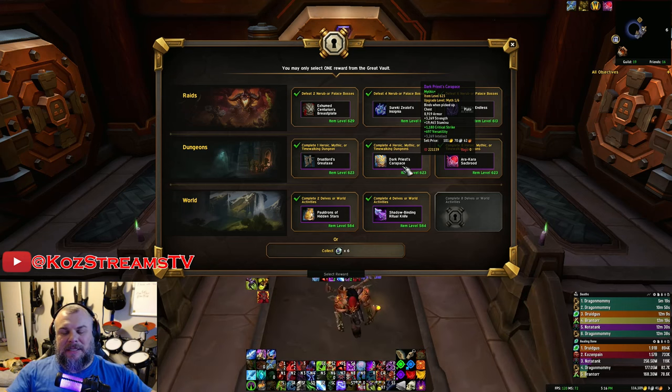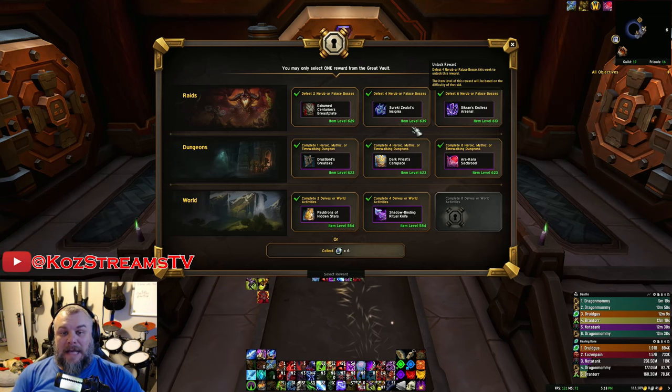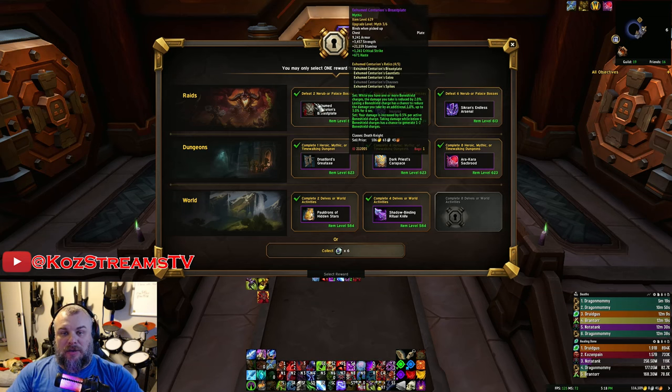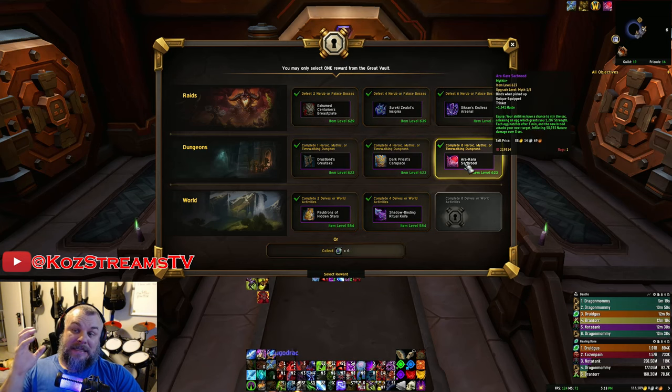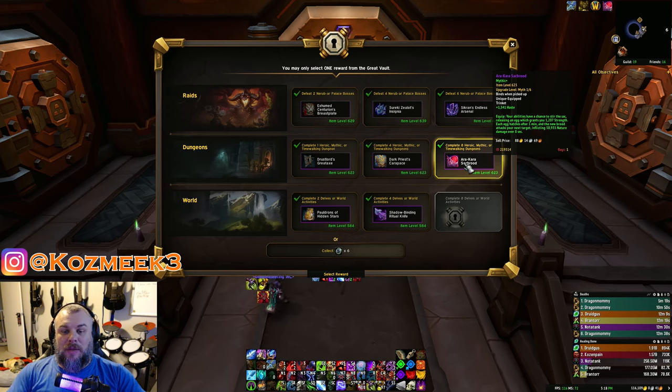From our mythic dungeon slots we have a two-handed axe, another chest piece with great stats if we want to play around rather than catalyze, and a mythic track Sack Brood which is pretty good. It's between the chest and the Sack Brood. Even though the chest would be a fantastic upgrade, the Sack Brood is also mythic track and we should be able to upgrade it right up to 639. We'll take the Sack Brood — one less trinket to worry about, and now we can run it in mythic, mythic plus, and mythic raid.